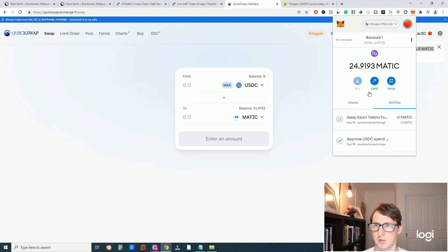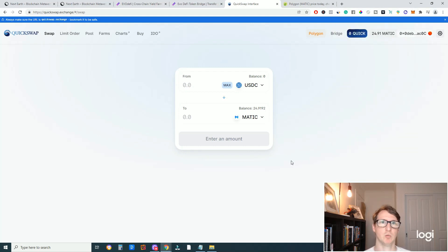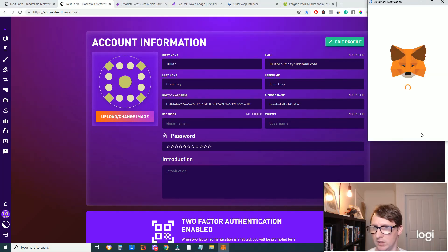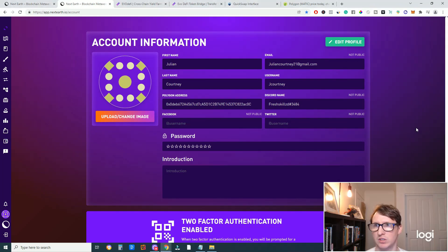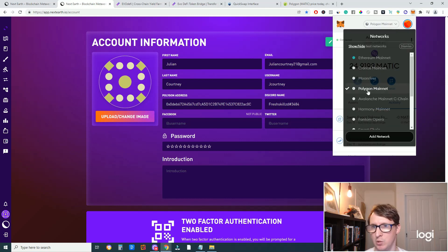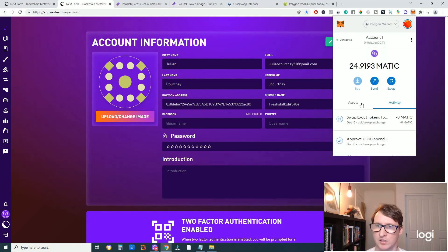Now you should be able to swap your BNB over to Matic and buy land on NextEarth. If you want another way to get Matic into your wallet, you can do this on any exchange and just send Matic directly to your wallet. Go to the NextEarth website, connect your wallet if you haven't already, and swap your MetaMask wallet to the Matic/Polygon network.